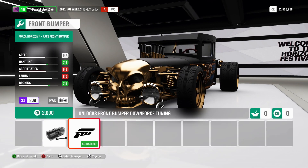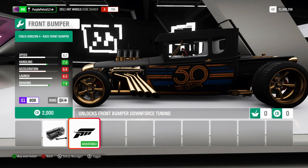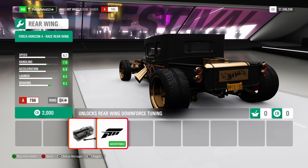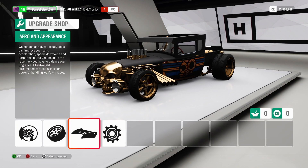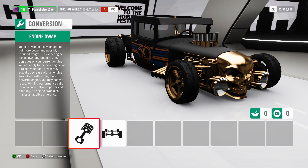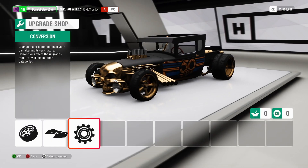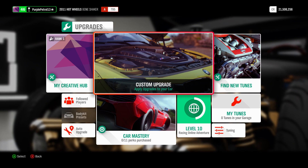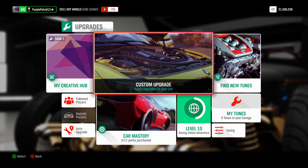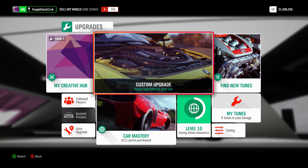I won't spend too much time looking at this because you've probably all seen it — it's been in previous games as well. In terms of aero, the Forza Splitter on this is kind of cool, and the Forza Spoiler is a Hot Wheels spoiler. In terms of conversions, we can put a 7.2 litre V8 in it. I think we'll leave it as is and head out for a quick drive, and then into the Quartz Regalia and the fourth car, which I haven't told you about yet.